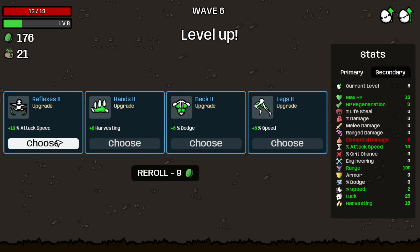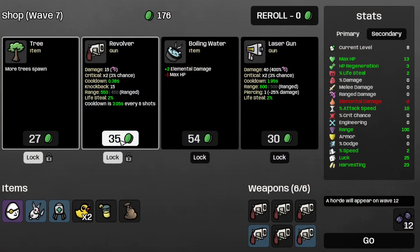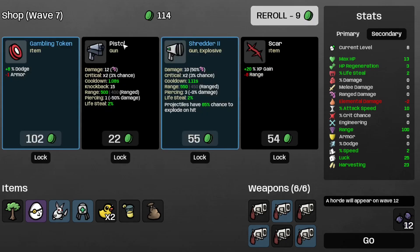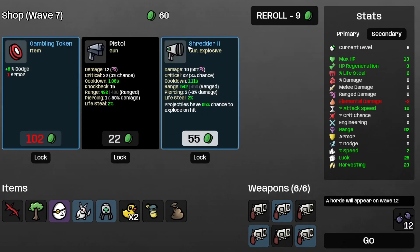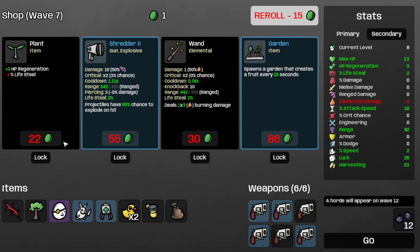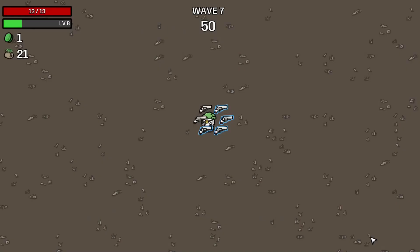Let's take the harvesting, the lifesteal, the revolver, the tree, the star, and the other revolver. Let's save the plants and the garden for later. Moving on to wave seven.